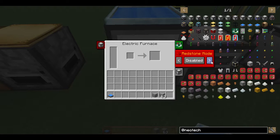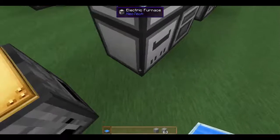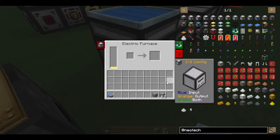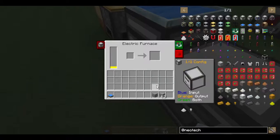Here we have redstone control. You can set it so a high signal is required to run, a low signal to run, or disabled. And here we have the fancy IO configure. You use your right-click to move the little guy around. Wheel-click will orient it back to the way you opened it. Similar to OpenBlocks, whatever position you open it in is whatever position you'll be viewing it in on the tab.